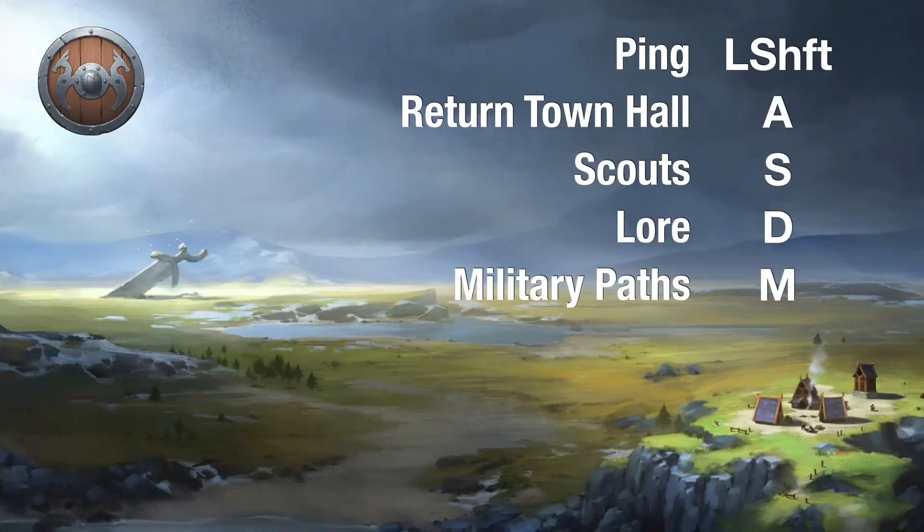I move ping to left shift. I can use A to return to town hall, S to select the scouts, D to view the Lord tree, or M to view the military paths.